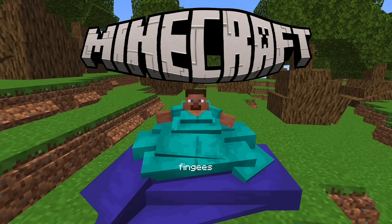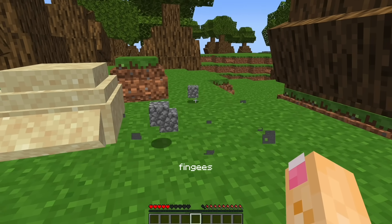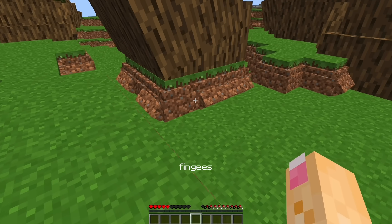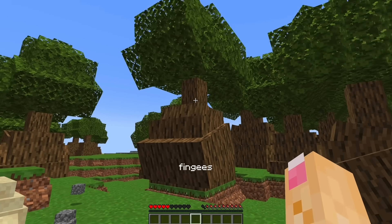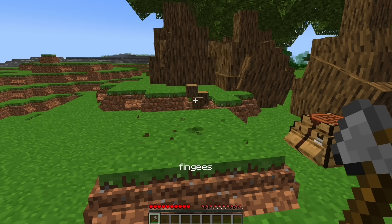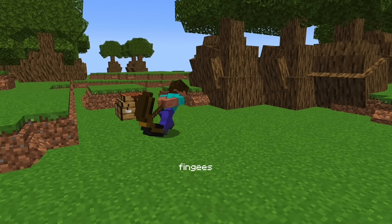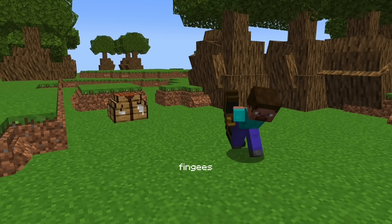I made Minecraft fat. All the blocks in your world now have a little belly, which means that trees are sucking up more nutrients from the ground and getting fatter. You can cut down a fat tree to craft a fat wooden pickaxe, but it's too big for your inventory so you'll have to drag it around everywhere.